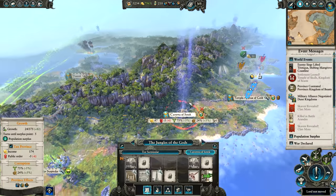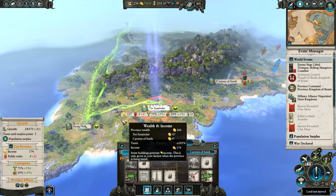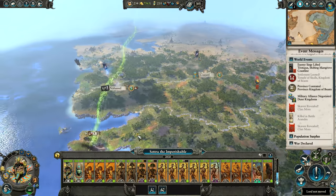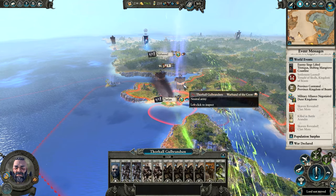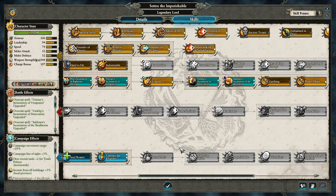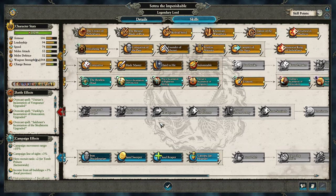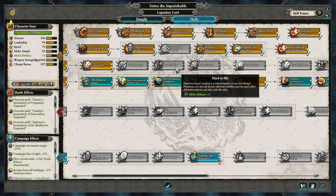Maybe change around these open graves — we'll definitely upgrade this to Sandstone Walls to make sure that's good to go. We are absolutely demolishing Clan Mors now. It's good that Zlatlan is being attacked by the Warband of the Crow, although I doubt they'll be successful. Zedra the Imperishable — what's Ceremonial Bandages? That's 15 Missile Resistance. We'll keep going with Conqueror and then towards Hard to Hit — we just want him to be really good in combat.